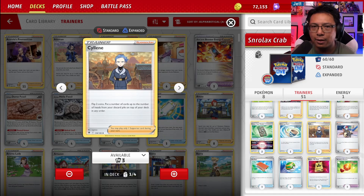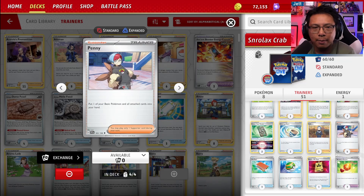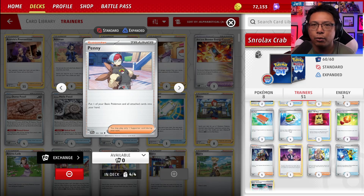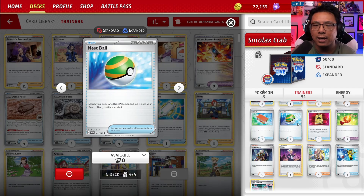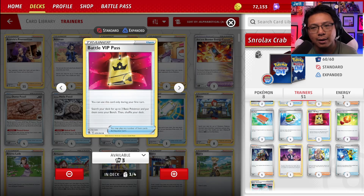One copy of Silene — flip two coins, and for each heads, grab a card of your choice from the discard pile and put it on top of your deck. Great for general recovery. Four copies of Penny let us put one basic Pokemon and all attached cards into our hand — great for healing damaged Snorlaxes, and importantly for removing unwanted Pokemon V from the board like Rotom, Pidgeot if Path to the Peak is down, or Corbominable. Three copies of Palpad to get two supporters from the discard back into the deck. Four copies of Nest Ball to get those Snorlaxes down.